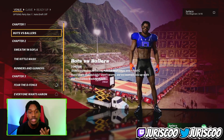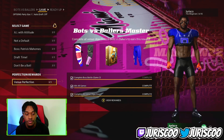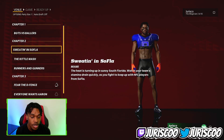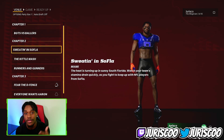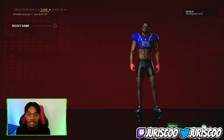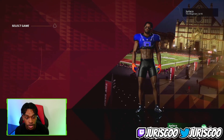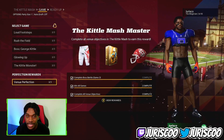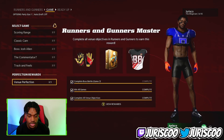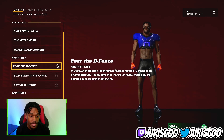To unlock chapter three and chapter four, you have to complete every single objective in the first two chapters. In chapter one — Bots vs. Ballers — I have every single objective done: venue perfection, all of it. Chapter two, the Miami Port one, I completed all three out of three and venue perfection. Kilmash, Germany Runners and Gunners — every single objective is done. Once you do that, chapter three opens up.